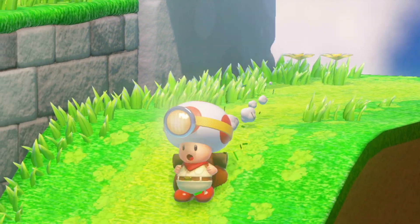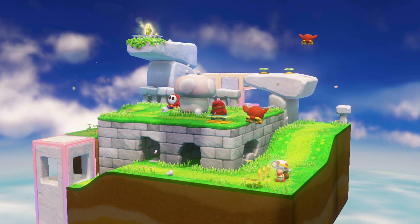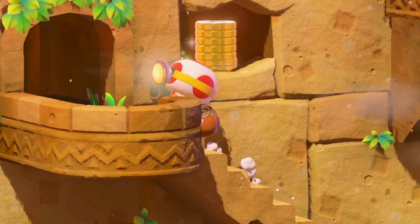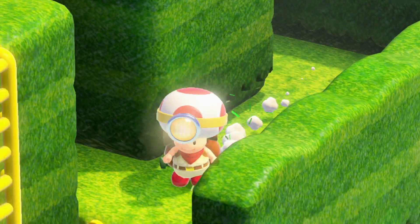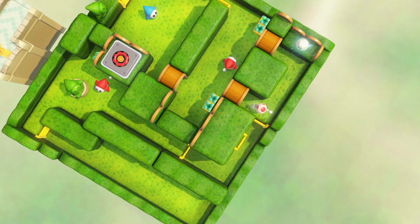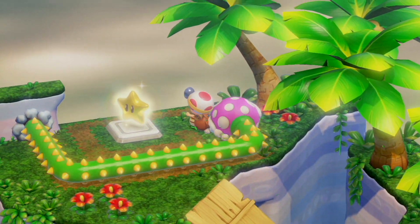Captain Toad must explore each maze-like mini-universe. If you rotate the stage to view it from different angles, you can find the hidden treasures and secret passageways, and make your way to the Power Star at the end.